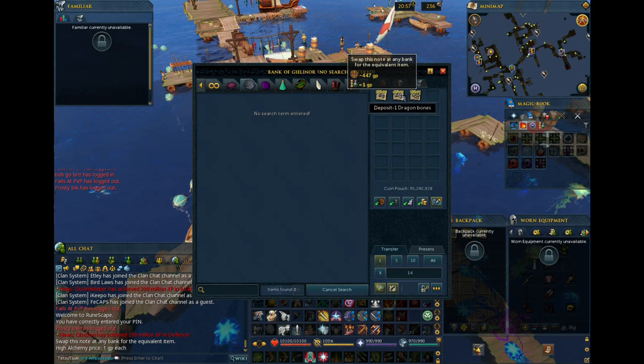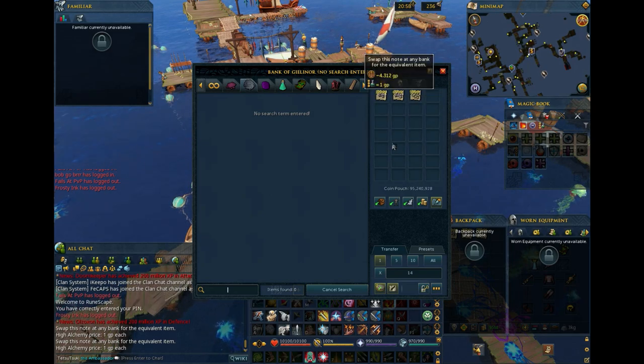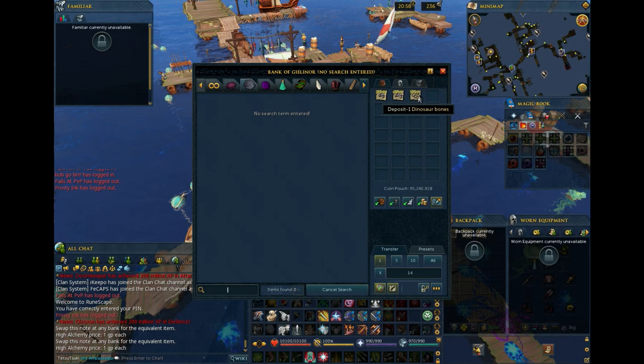You're going to need about 10,000 low tier bones, the easiest one being big bones, since you should have a good amount from Seren Spirits. 6,000 mid tier bones — dragon bones are the obvious choice for this, as Vindicta is very generous with his dragon bone drops. Any mid game iron should have plenty of these bones already.